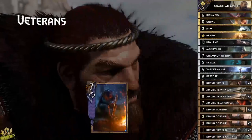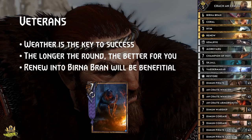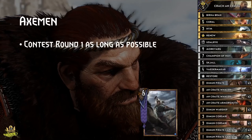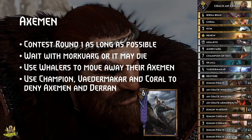Veterans matchup: Weather is the key to success, because as soon as veterans are developed they will out-tempo you, but they have no way to remove your weather. So the longer the round, the more value weather grants you, enabling you to get ahead. Renewing Birna is especially useful here. Axemen matchup: Try to contest round 1 as long as possible so you can play a short round 3, where weather can't find that much value. Wait with Morkvarg as long as possible as well, otherwise your enemy will try to get rid of it to secure card advantage. Use your Wailers to move the Axeman onto rows without units or weather, kill them with your Champion and Weathermakar, and Coral and Dariusz should prevent some value as well.